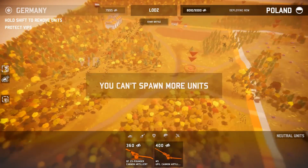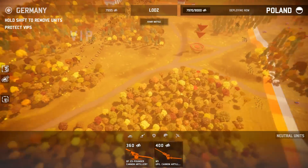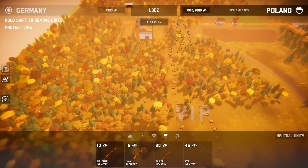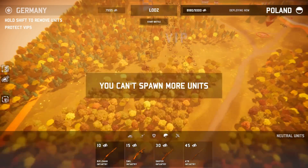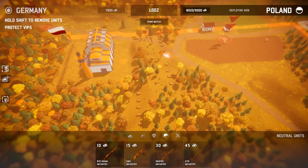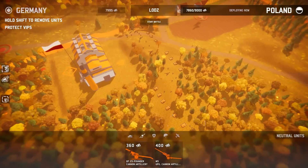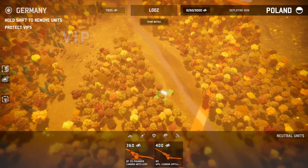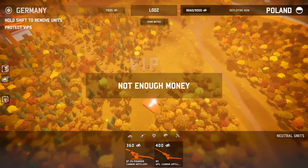We can't spawn any more units. You're killing me. Why are mines so expensive? We'll get rid of some more mines there — they're not expensive, they're just expensive unit-wise, because each individual mine counts as a unit, which is silly. Maybe we get rid of a few of these tanks and buy artillery instead. It's a little bit pricier, but way more powerful.